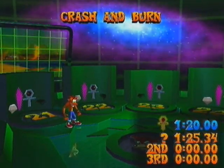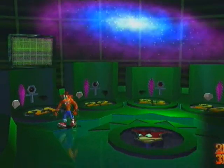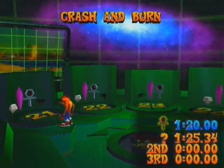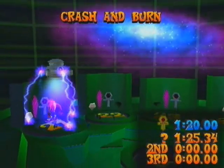Hey guys, LoudBandakid93 here, back on our part of Crash Bandicoot: The Wrath of Cortex, and in this part we're going to be getting the Red Gem, Yellow Gem, and Purple Gem. But first off we're going into Crash and Burn, where we're going to be getting the Red Gem, and I shall speak to you after the loading screen.